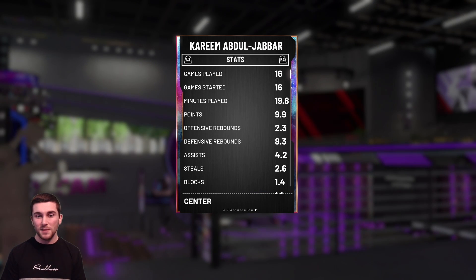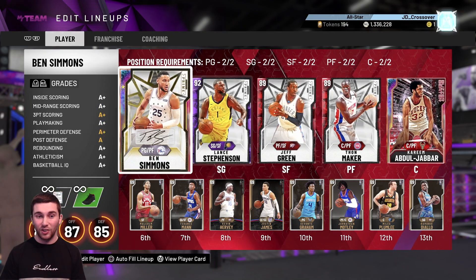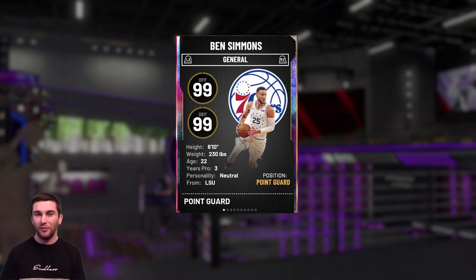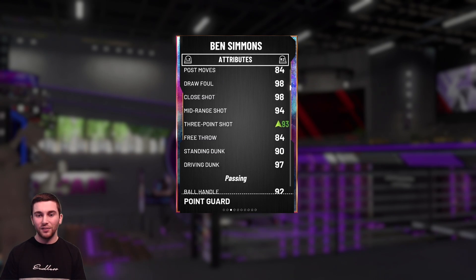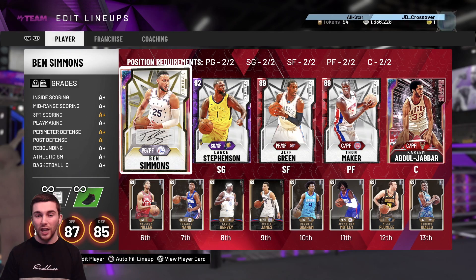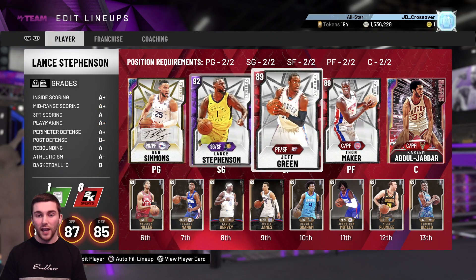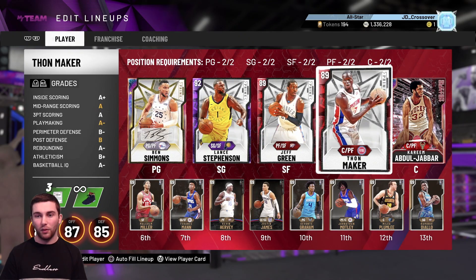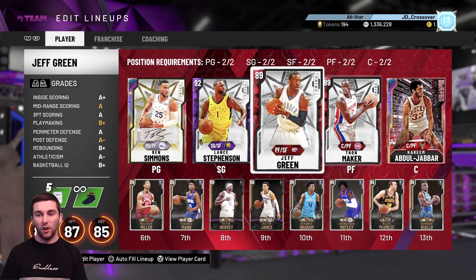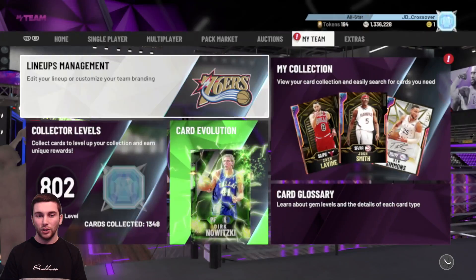I'm pretty happy with this team. Kareem by far the best center in the game - 16 games averaging still a double-double with two and a half steals and one and a half blocks, he is an absolute god. Ben Simmons I'm a bit hit or miss with at the moment. Those 70 points from his evo, with the coach he should have a 97 three, but he seems to miss a lot. Lance Stevenson and Jeff Green every time I've used them have been so consistent.